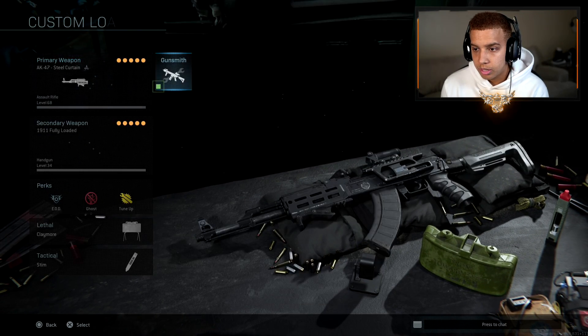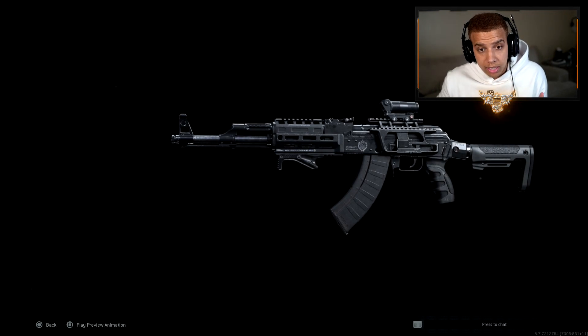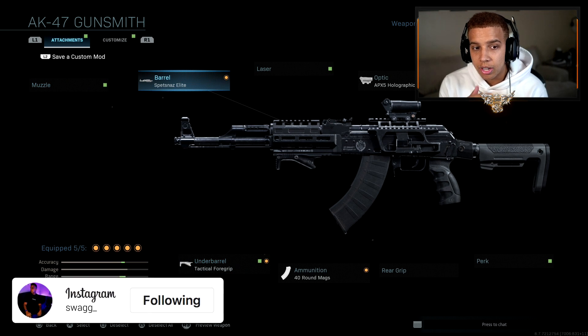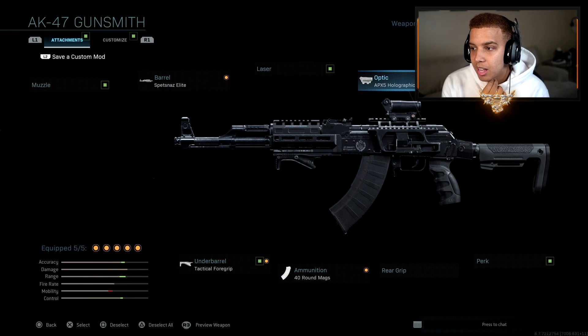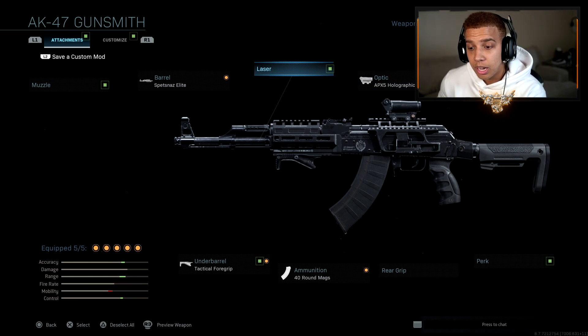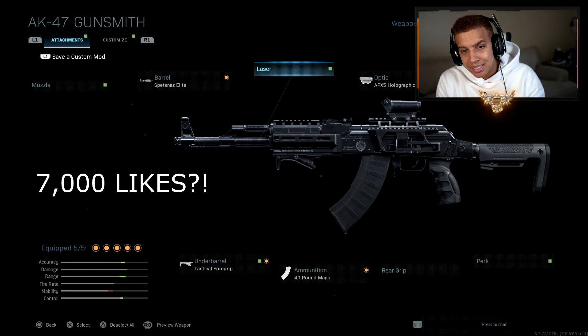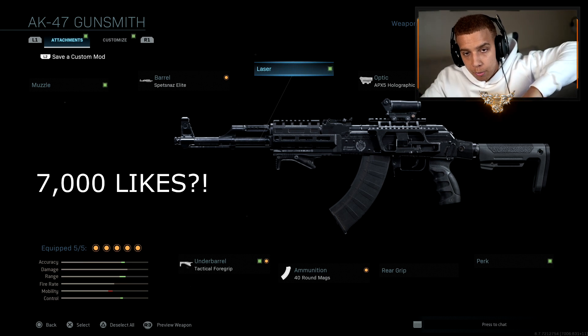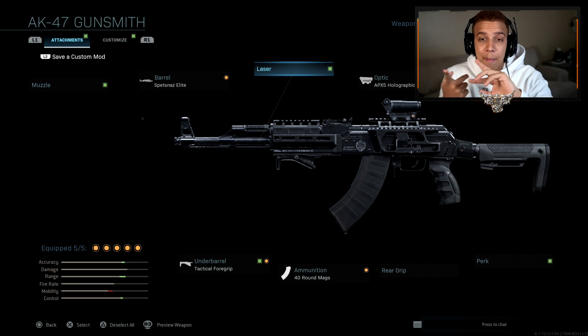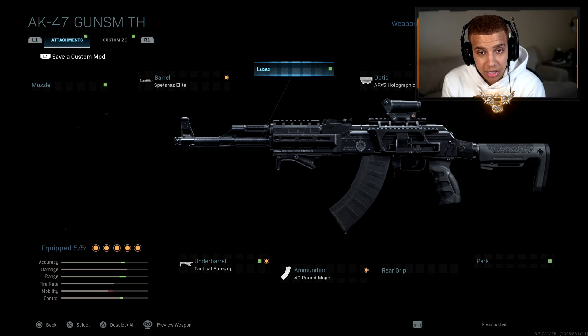Let me show you guys real quick what it looks like when you unlock it — it's an AK-47 variant. I watched Buff Nerd Gaming; he talked about it and explained how it's an AK-15. Looks pretty dope. The attachments you get on it are the Spetsnaz Elite, the Tactical 4-Grip 40-Round Max, the Holographic Sight, and the Close Quarter Stock. So it's actually pretty good. We're going to shoot for 7,000 likes on today's video. I play 6v6 and Ground War as well because I know people want it switched up — they hate seeing a lot of Ground War.